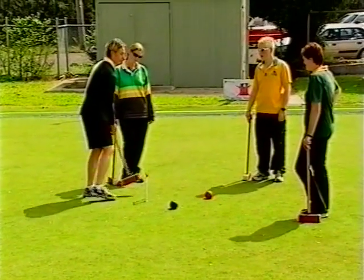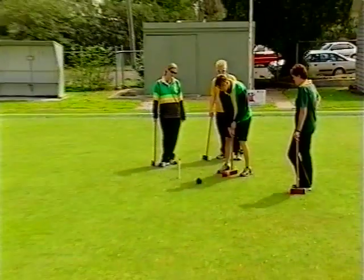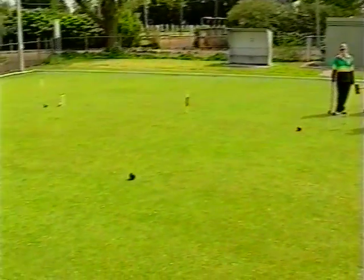Now let's go back to the end of the game with red making hoop six. Watch this, Paris — I'll knock Erin's ball right out of the way so you've got a clear run straight through the hoop. Oh, thanks for nothing.